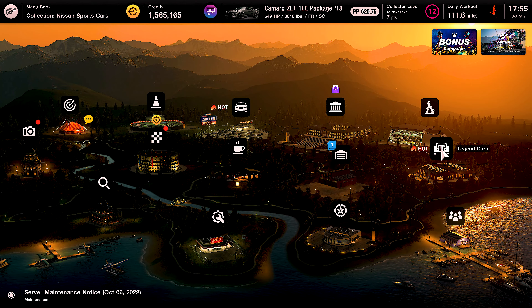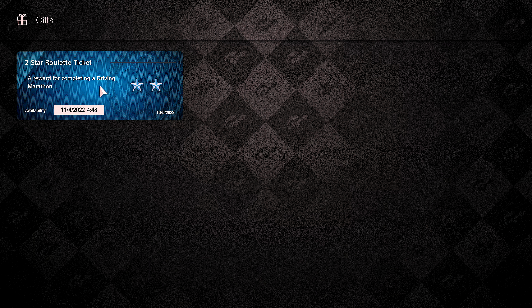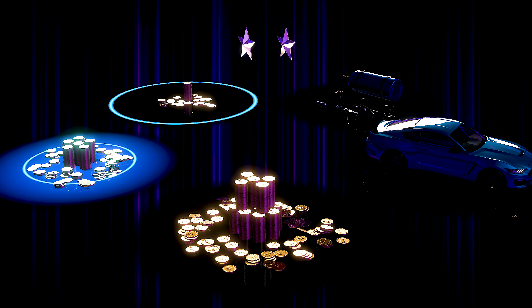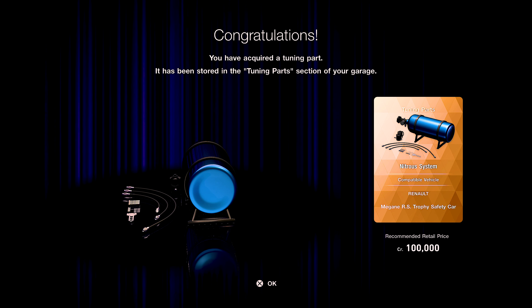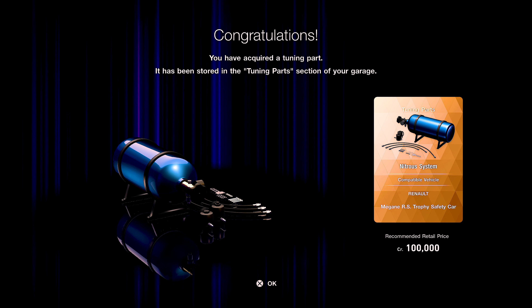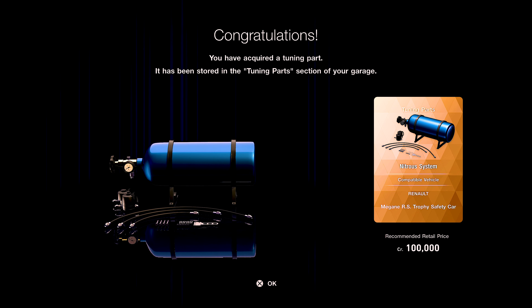We only got one spin to win today — let's jump in and knock out this roulette ticket. Two star — big bucks, big prizes, no whammies! Mustang — I think we already got that one, that's okay. This is crazy, man — two episodes in a row now where we won a car. Recommended retail price 100,000 credits — we do have the trophy car again. Pretty cool!